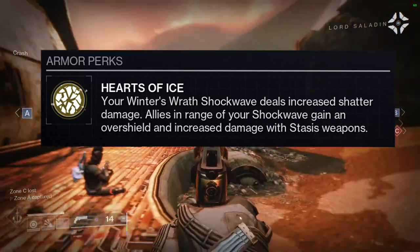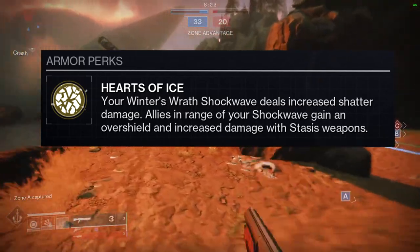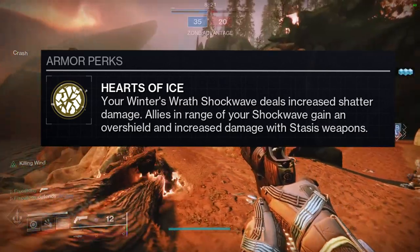The exotic perk is called Hearts of Ice. Your Winter's Wrath shockwave deals increased shatter damage. Allies in range of your shockwave gain an overshield and increased damage with Stasis weapons.